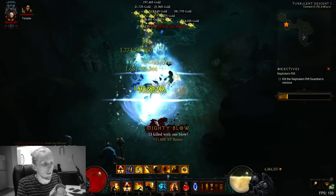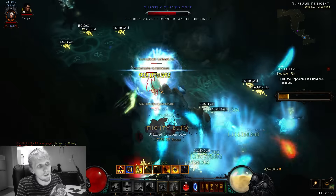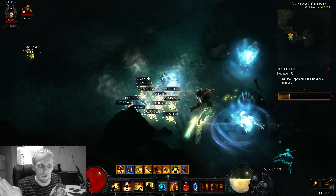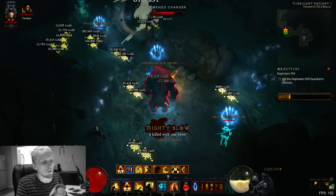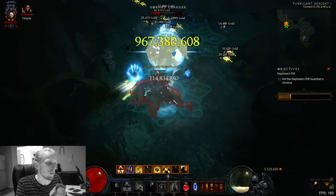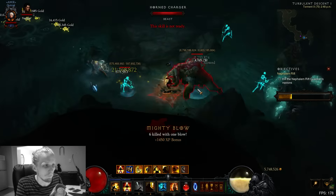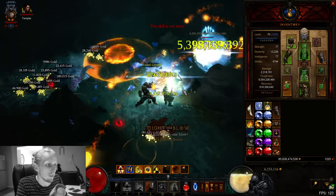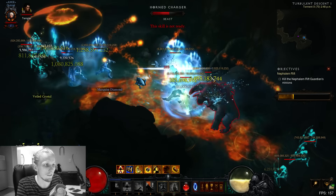You might be noticing something kind of weird. You might think you have to hit three times to get your Exploding Palms up, but I'm just running in, pressing 7-Sided Strike and everything's getting EP'd and blowing up. That is because I'm using the Carn's Ice Cube and I have a Mad Stone inside it. What Mad Stone does is it makes your 7-Sided Strike apply Exploding Palm. So with the 6-set, your 7-Sided Strike also detonates Exploding Palm - I'm applying and detonating simultaneously.